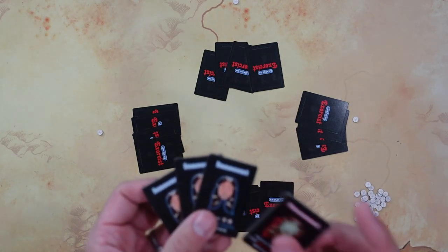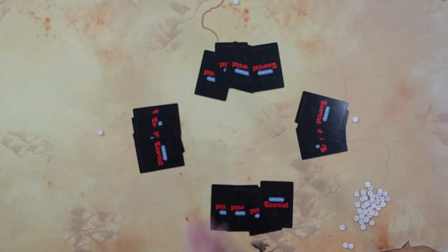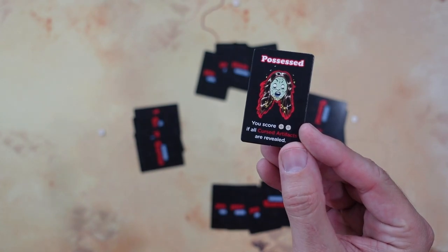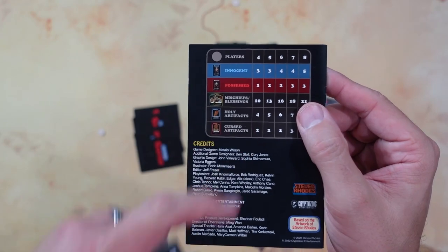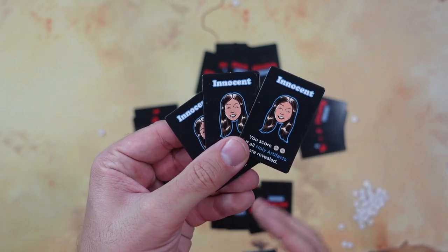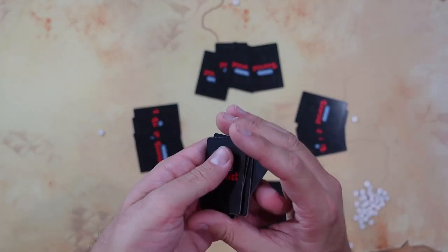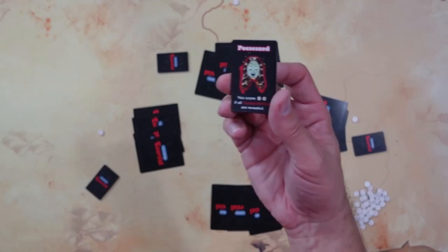So these are the roles: three innocent and one possessed. This game is played in a series of rounds. A round is won by either team — either innocent or possessed. Possessed wins if all the cursed artifacts are revealed — in the four-player game there are only two. And the innocent wins if all the holy artifacts are revealed — in this situation there are four. These are shuffled up and all the roles are handed out, and everyone looks at their role.